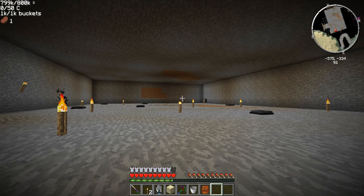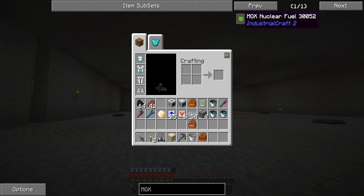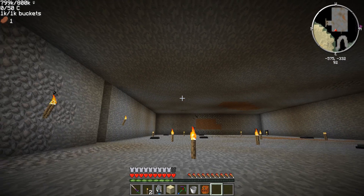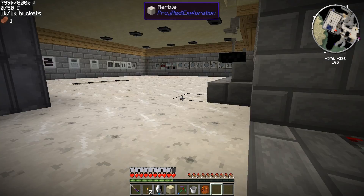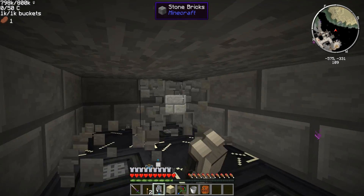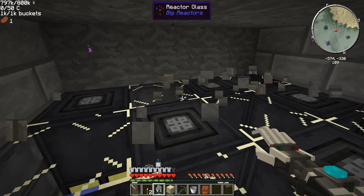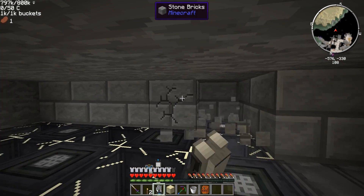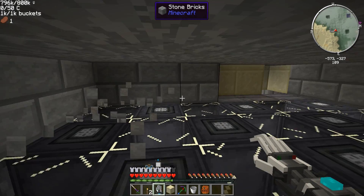We're going to start with one reactor and see how it works. The problem with IC2 now is that even holding uranium or any of these in your inventory, you get radiation poisoning and you will die fast — very fast. You have to wear a radiation suit, and I think that doesn't even fully help. You can't even have it in your inventory, that's how crazy this stuff is.